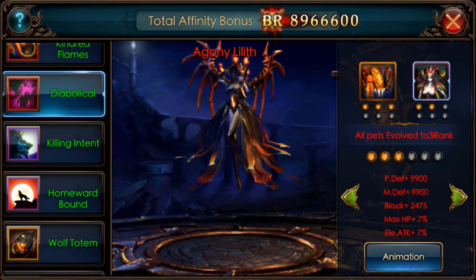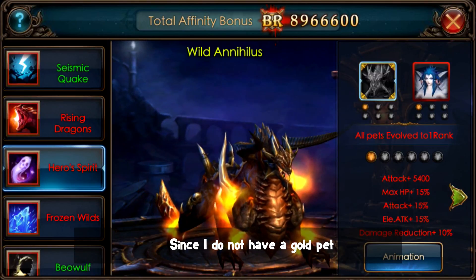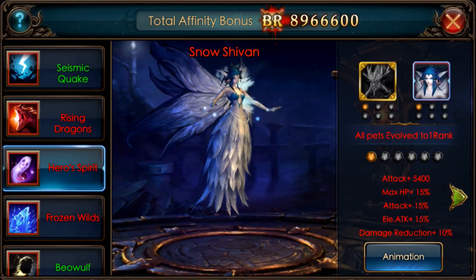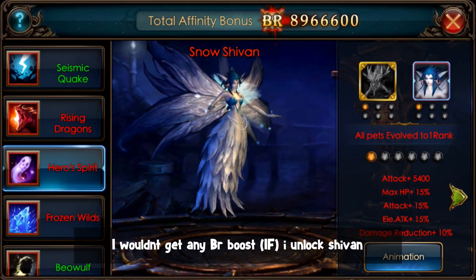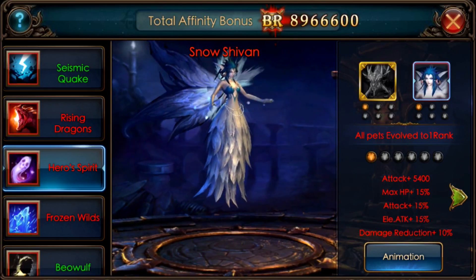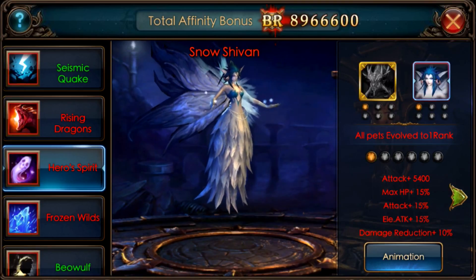If I want to increase my VR boost, when I evolve lily to rank 3, it will then give me the next step. Another example: since I do not have a gold pad but I did unlock Snow Shivan, I won't get any VR boost for this affinity when I unlock Shivan. This is because I do not have a gold pad, and it won't unlock this affinity bonus, which covers all 5 steps.